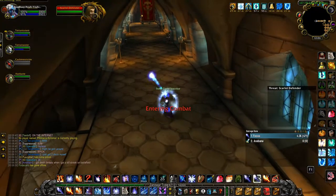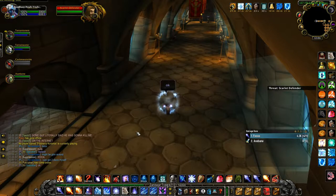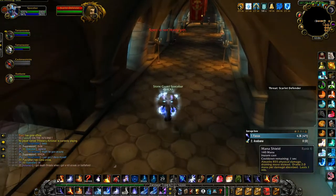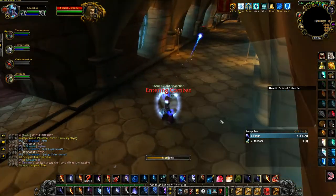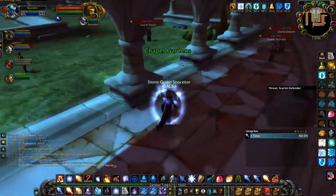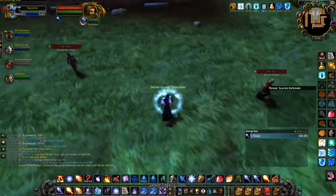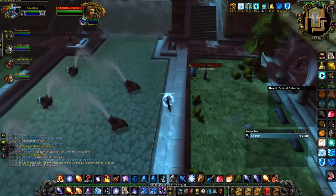First thing you want to do is reapply both your shields and then instantly Frostbolt rank one both of these mobs. It's important that you get each mob because they aren't connected through their aggro range — you have to aggro them individually. Next, you frost nova the two packs right at the door to ensure that nothing is going to be right up your back the whole time.